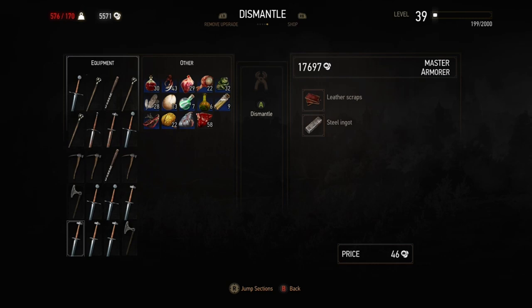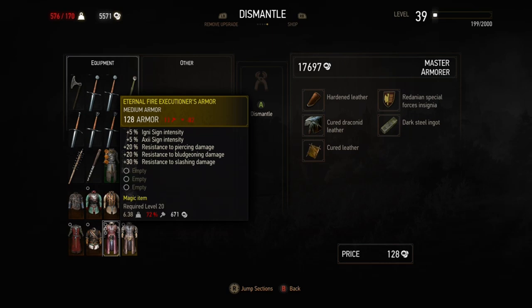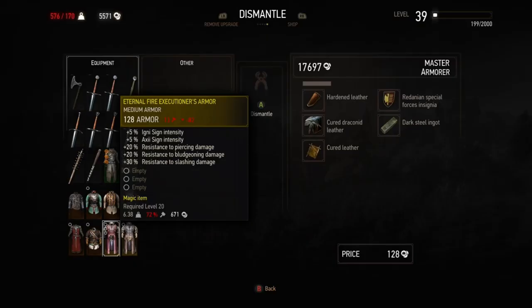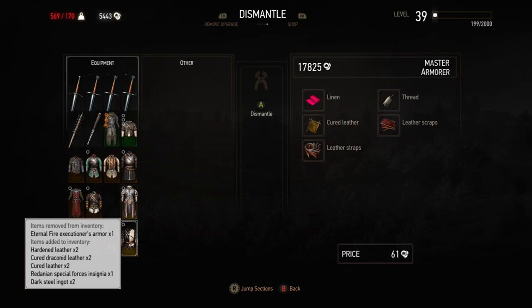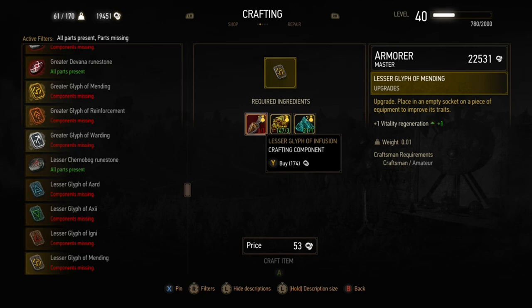If you can be bothered, go to Crow's Perch and do your dismantling with Joanna — it will save money in the long term. Just don't sell stuff to her because she gives the worst prices. The same applies to armors: if you've got stuff that yields rarer materials like cured draconic leather and dark steel ingots, dismantling can get you two of those, which is useful for crafting later. Because Joanna has lower dismantling prices, she also has lower crafting prices, so for anything mastercrafted — like greater glyphs of mending — always try to craft with her, as it saves a significant amount.